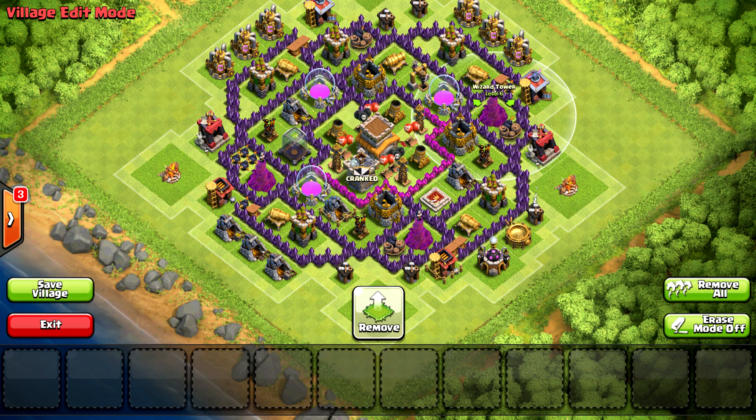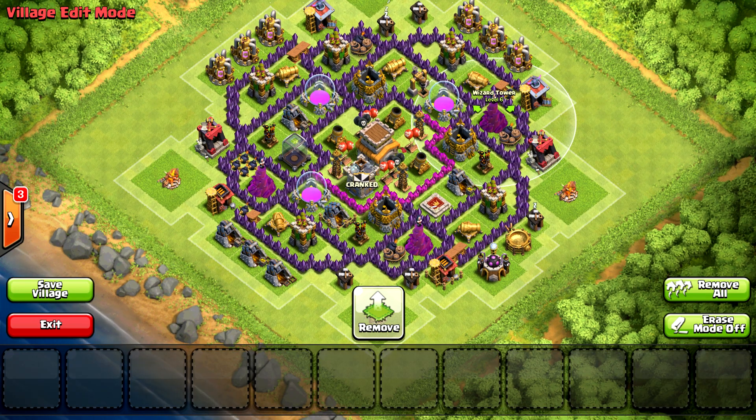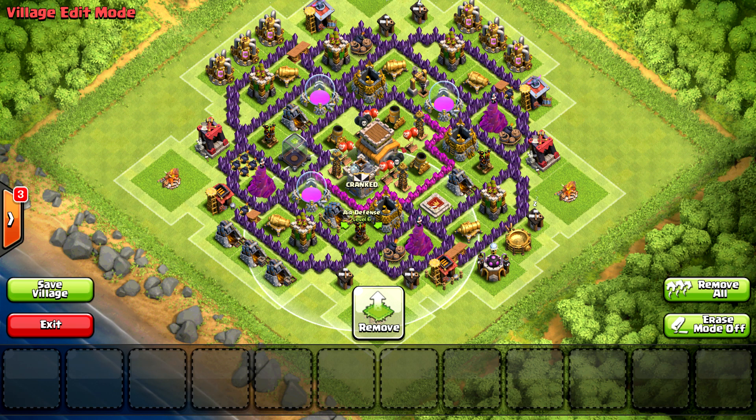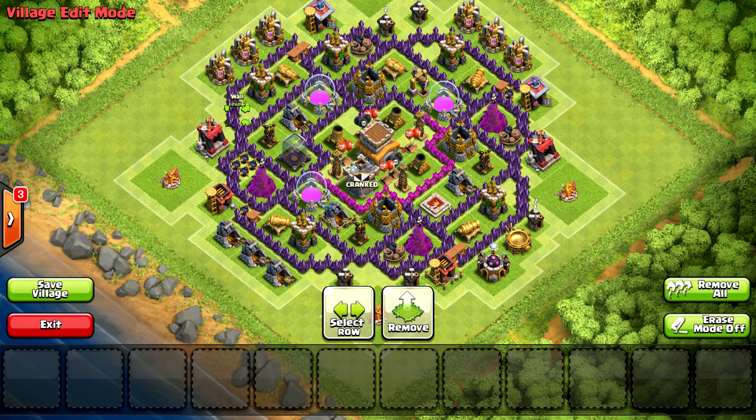For a trophy base or clan wars base like this, it's actually pretty easy to get going with it. It's really centralized - its mortars are all centralized and it's triangulated pretty well. The only thing I don't like is that air defense, that air defense, and that air defense are pretty easy to get to. You can archer those and go right in with some dragons or balloons. So that's why it's at number two - it has pretty good trap utilization, it's centralized, it's got good triangular formation, and it uses its teslas well. It doesn't really waste too much space. Let's go on to number one.